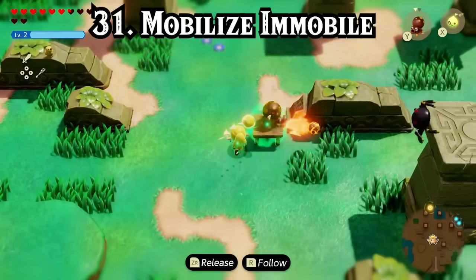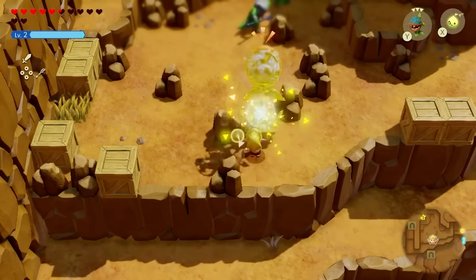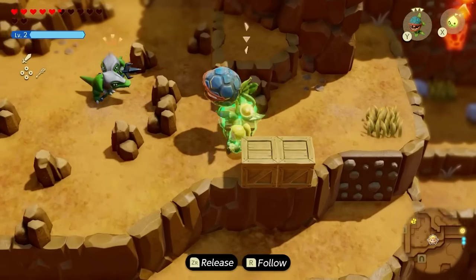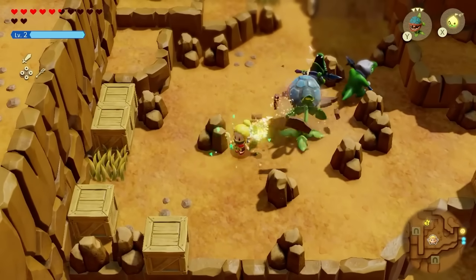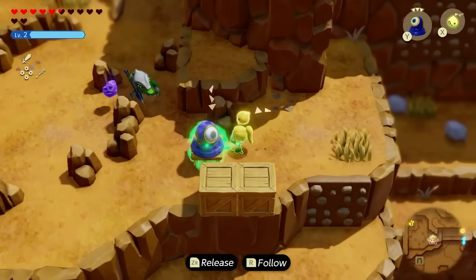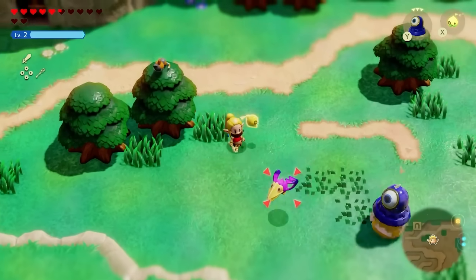One technique that boosts the usefulness of certain echoes is placing usually immobile ones on certain objects and binding with those objects so you can move them around, making them become very powerful mobile killing machines. This works best with the Deku Baba, which can eat most foes whole who come near it — now OP when it's able to move around as you can bring it to the enemies instead of vice versa. The Beamos is another thing you can put on objects and move around, transforming it from a stationary turret into a sort of tank that becomes really deadly. This also works if you place them on a pathblade, giving you a 2-for-1 combo.